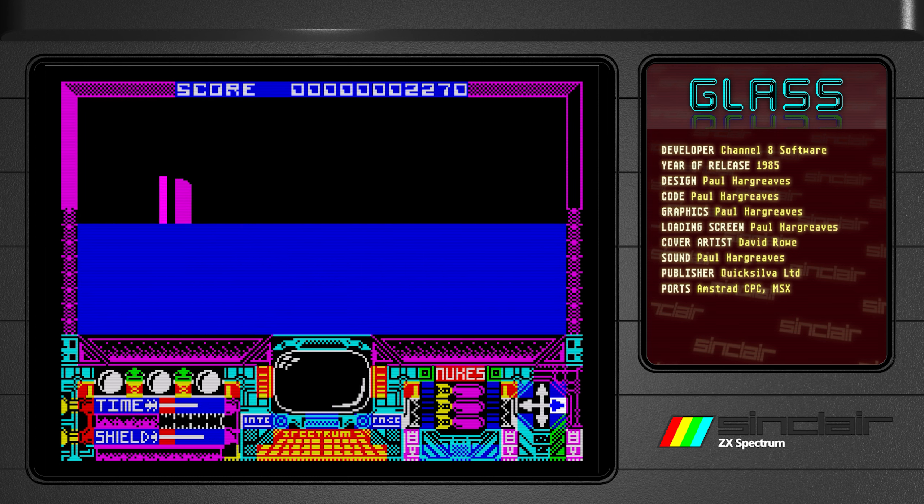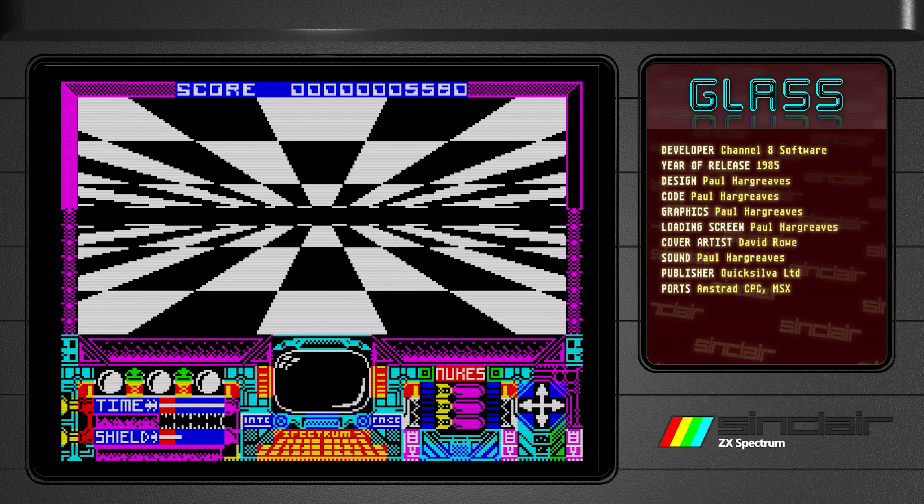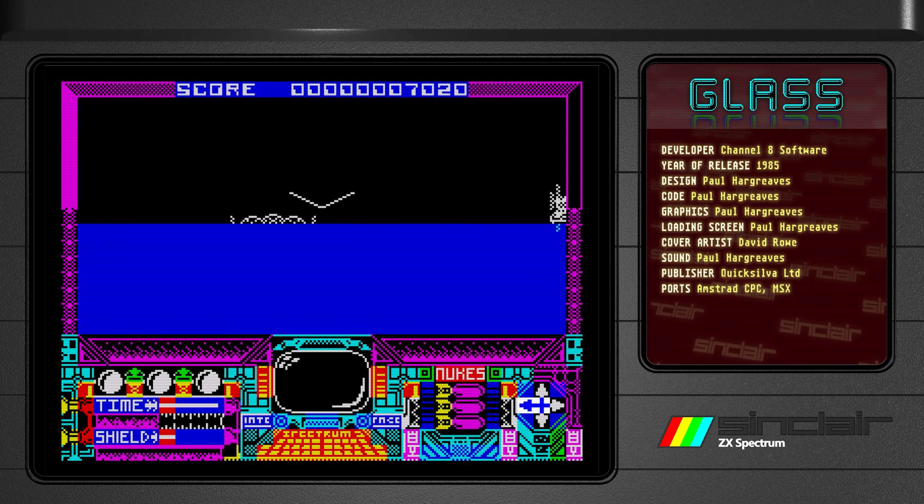I'm not sure what I need to do before the time runs out. Do I need to shoot a certain amount of these guys? It's all a bit unclear. But I do move on, so I'm doing something right. Check out how many zeroes there are in the score — that is pretty substantial. Getting a high score in this game is going to involve a lot of digits. My shield is going down if I hit these things, though somehow it replenished itself.